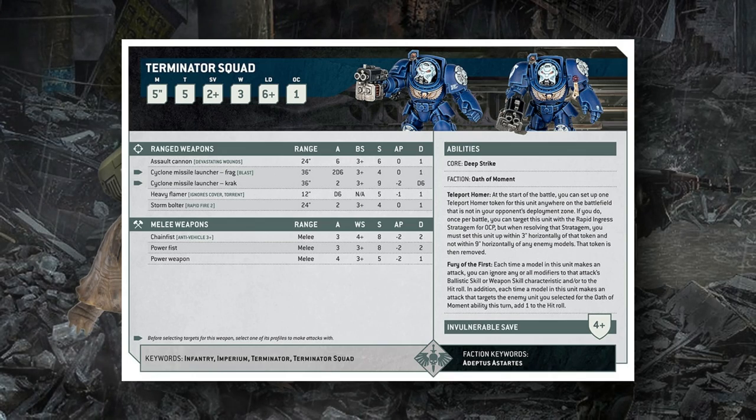The Cyclone Missile Launcher gives us a peek at variable payload weapons. They're listed under a single line on the datasheet with a little pip that refers to the bottom, indicating you select only one profile to make attacks with. This saves a ton of space compared to the current version. They can fire frag missiles — 2D6 Strength 4, AP0, basically the same as currently with Blast — or a crack missile, which is Strength 9, two shots, AP2, D6 damage.